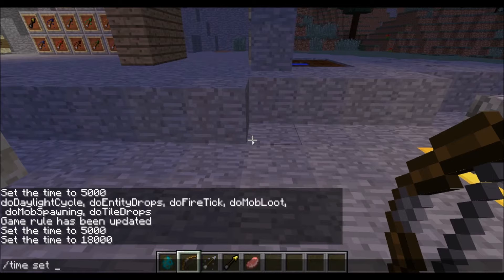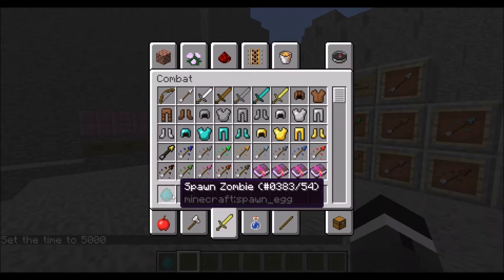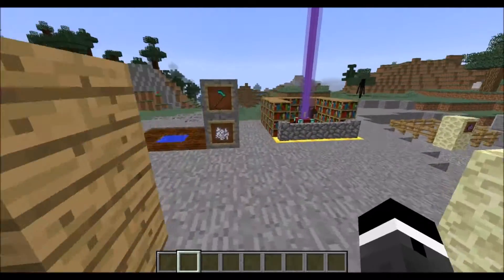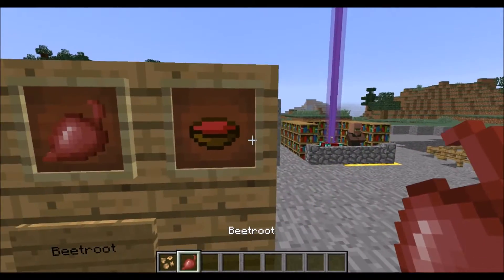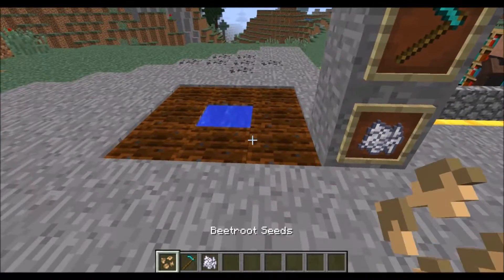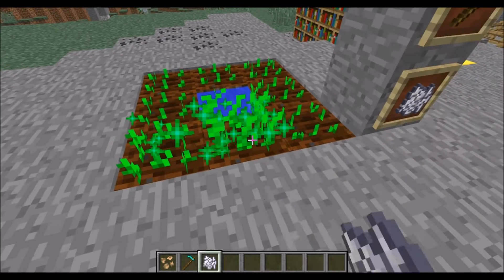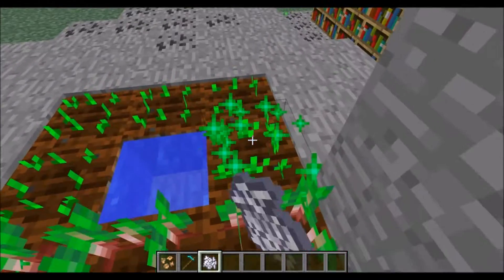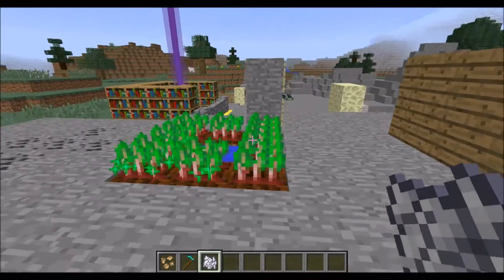Setting the time back to midday — that's pretty much the new bow system: potion effects on your arrows. Over here we have a new food item: beetroot. You can get beetroot and make beetroot soup. Looking at the growth stages, it starts out like any other plant and when you bone meal it, it steadily grows larger, eventually becoming this reddish thing. It takes a lot of bone meal.